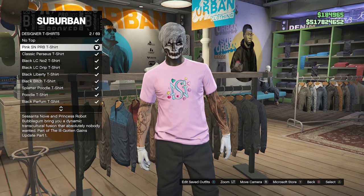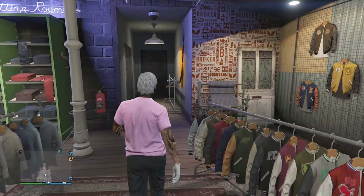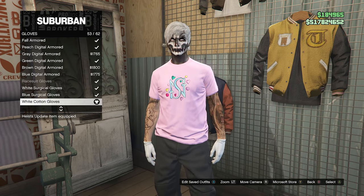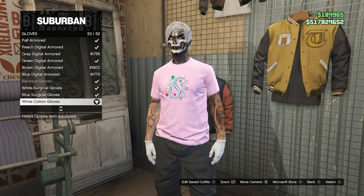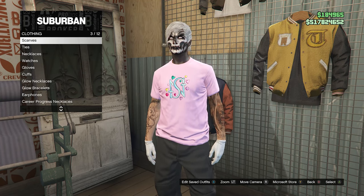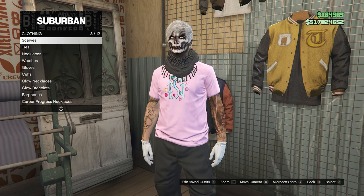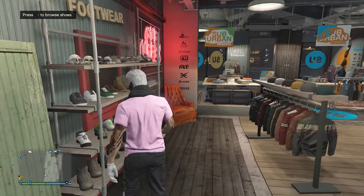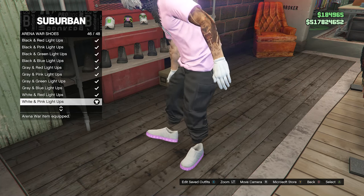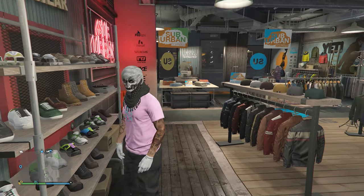After equipping the designer t-shirt, back out of the tops — we don't need to worry about pants since we have the black joggers. Walk over to accessories, click on gloves on slot 7, and equip the white cotton gloves on slot 53. Then go up to scarves on slot 3 and equip the black desert scarf on slot 2. Once you have those accessories, walk over to shoes, click on arena war shoes on slot 14, and equip the white and pink light-ups on slot 46.